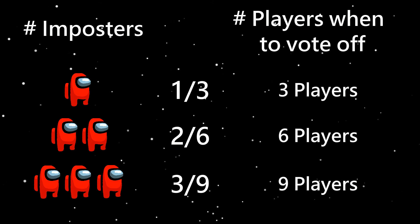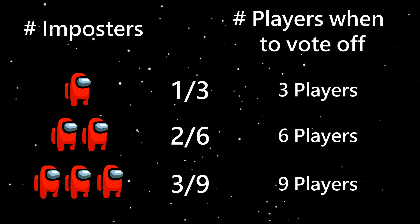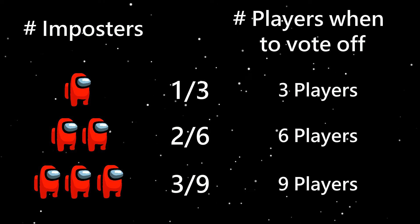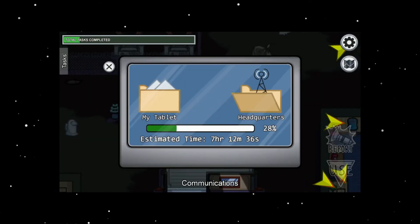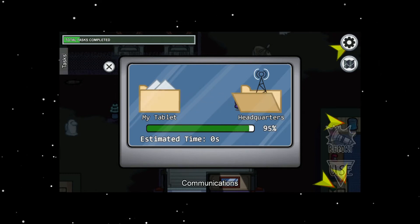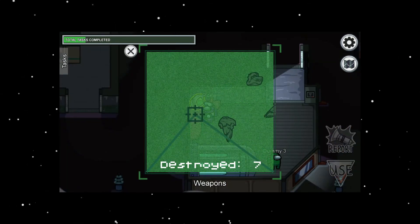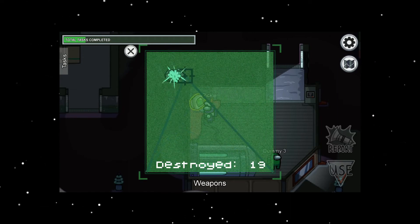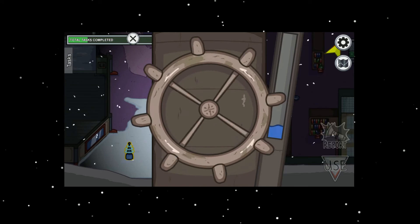If the amount of crewmates is equal to the amount of imposters, the imposters instantly win. Because of this, if you're in a meeting where one third of the remaining players are imposters, you have to vote someone out or else the imposters can instantly win next round. Similarly, if voting someone off will leave you with that ratio, it's better to skip the vote unless you're certain on who the imposter is. Even with visual tasks disabled, you can have a good idea whether players near you are faking tasks or actually doing them. Some longer tasks take approximately the same amount of time for everyone, so if you and someone else start doing a task around the same time, you should ideally finish around the same time.